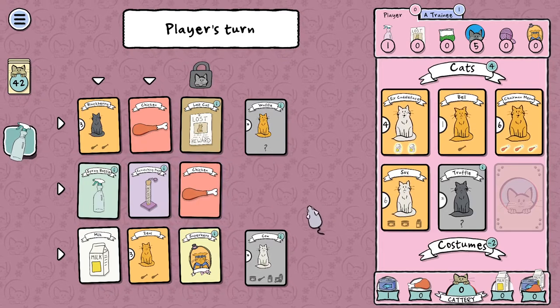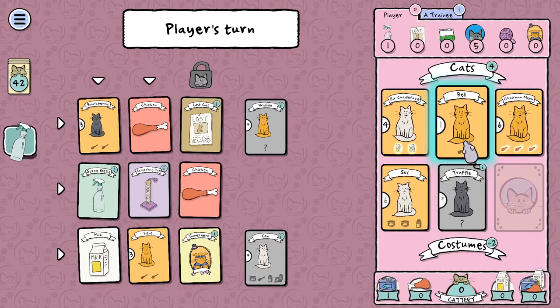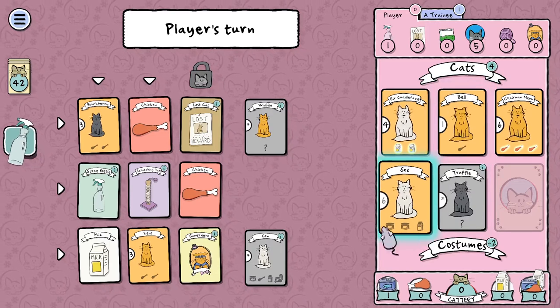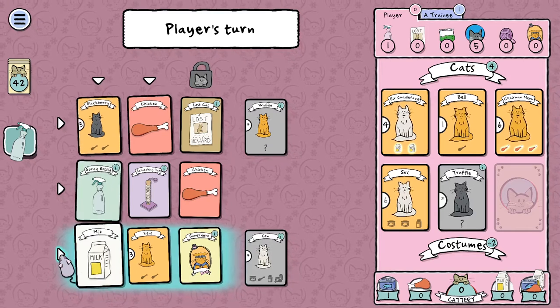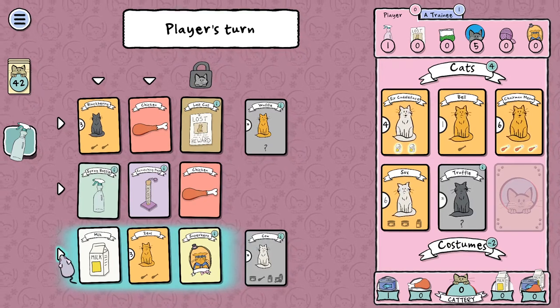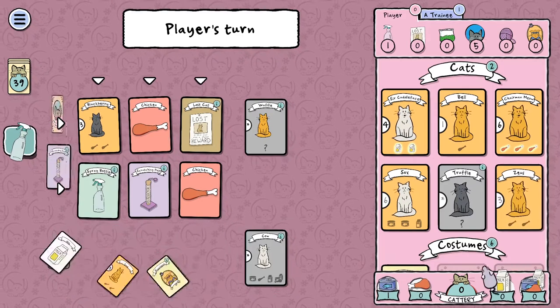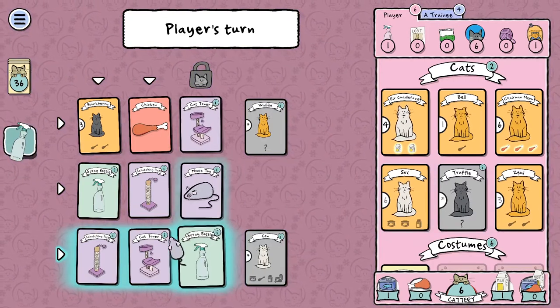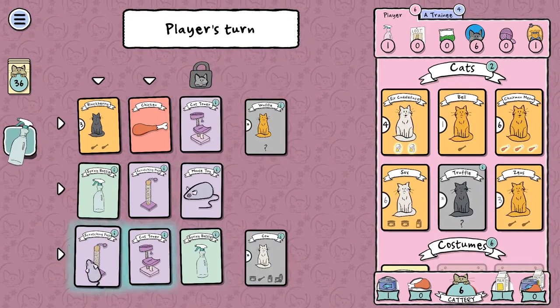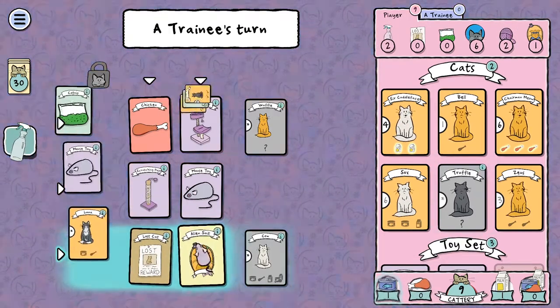We've got one tuna — we don't have anyone who needs tuna yet. We need some turkey legs, some tuna, some milk. We need a costume. Not a lot of food on the table here. We need to have at least one costume and then we get six points if we have the most costumes. Now we've got all kinds of toys available. I'll just take this row here. Not a lot of food.